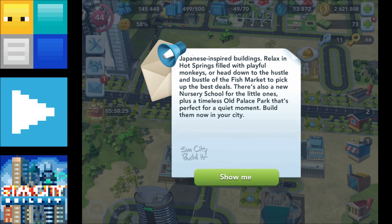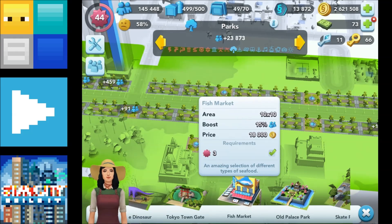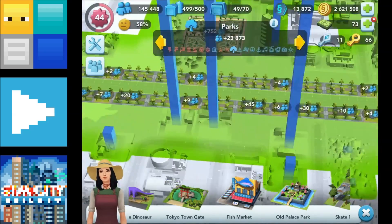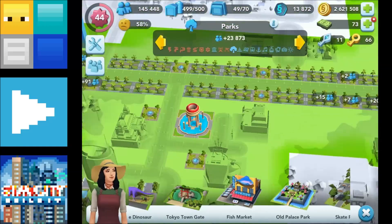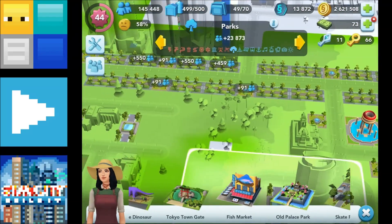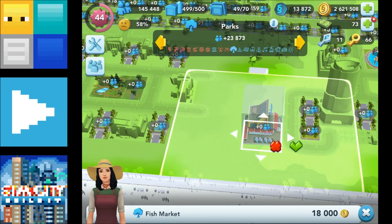Let's have a look at those first, and then we'll go take a look at the Contest of Mayors. So the fish market — 18,000 Simoleons. Let's find somewhere to put this temporarily so I can show you what the building's like, and you can decide whether or not you want to put it in your cities. Let's drop it in there. It's quite colourful, isn't it?